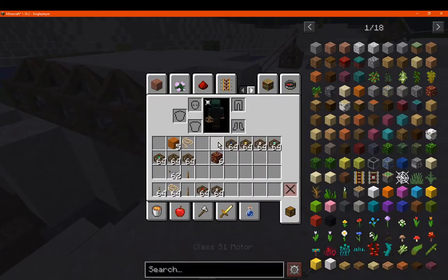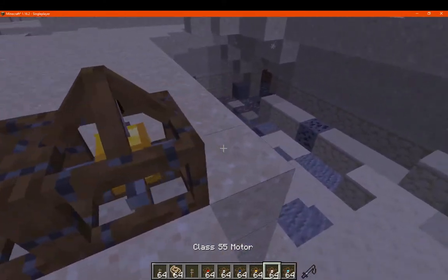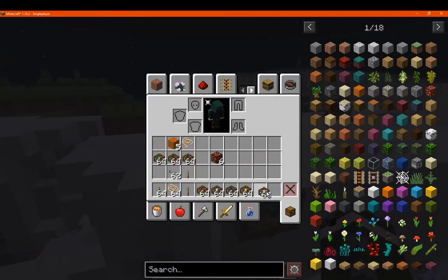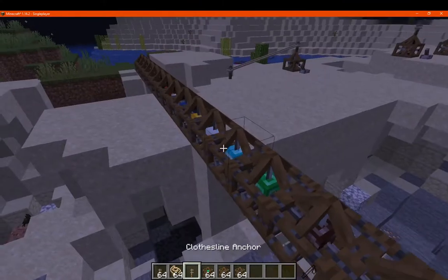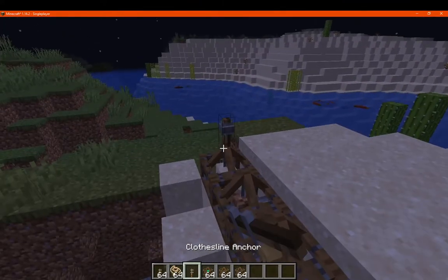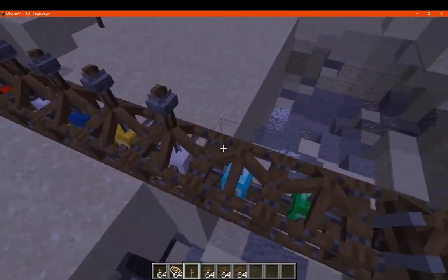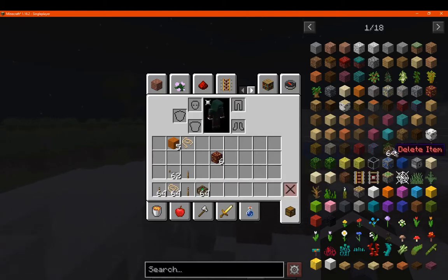So we'll want to put our S tier ones as well, and we'll test those alongside them. And then X, Y, and Z tier as well. So put you down, you down, and you down. And then we'll want an anchor on each of these for testing. I could just place a motor every so often, but this makes it a lot more simpler so I don't have to keep placing them all the time.